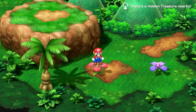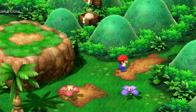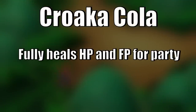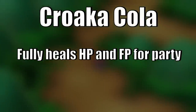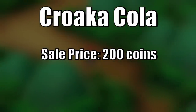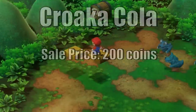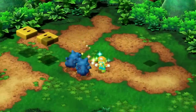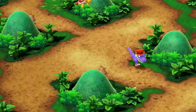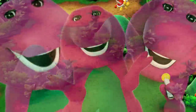I head to Bandit's Way, and the first thing I do is grab this hidden treasure chest that contains a Croca-Cola. This item is kind of like a Mega Elixir in Final Fantasy — it heals all of the HP and FP of my allies, but more importantly it sells for 200 coins, and that money will be very useful later. We also grab a Star to gain a level for both Mallow and Mario, and Mallow learns HP Rain in the process.